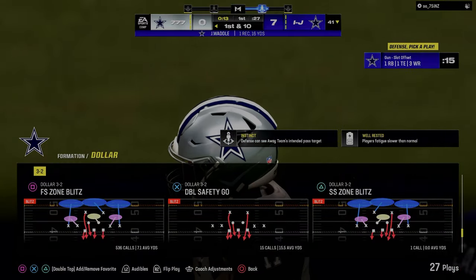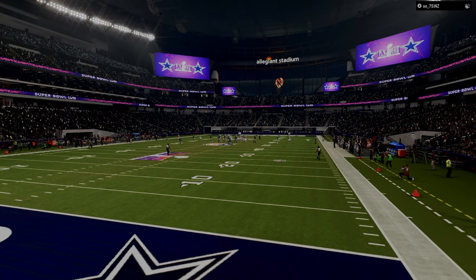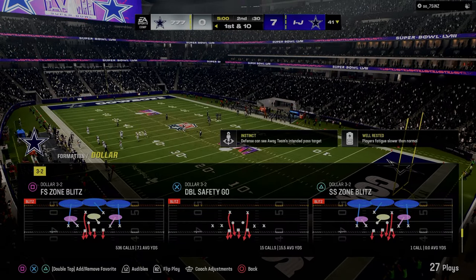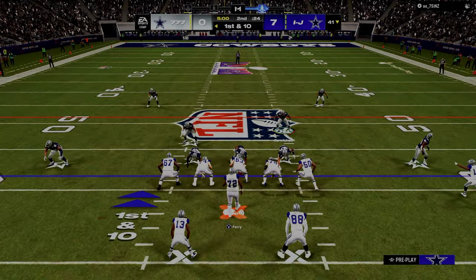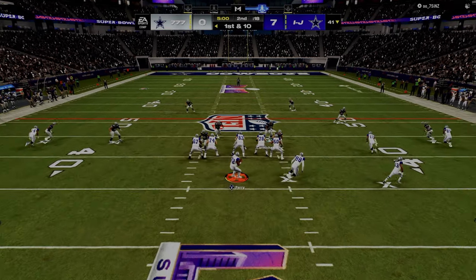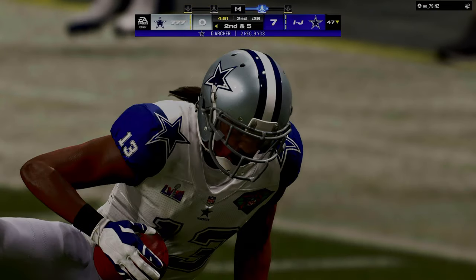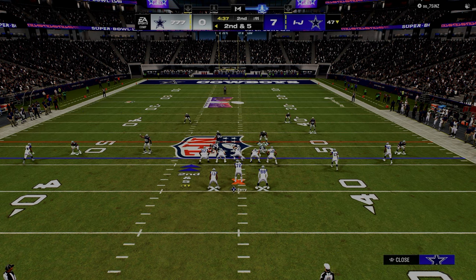Why do you do what you do? I think that's super important. At times it's very possible to make this game more complicated than it has to be. The way that I structure most of my eBooks and the way I structure offenses in general is essentially a power-counter-constraint framework. You want to have a power play — a bread-and-butter play. This year for most people that's double post, the double corner route. A lot of different power plays exist in really every good formation. If you think about gun bunch, it's been one of the best offenses for at least 10 years — literally effective since Madden 12.